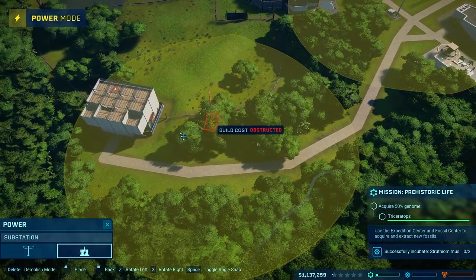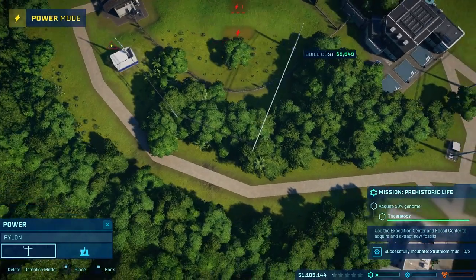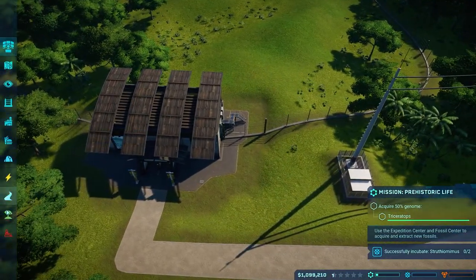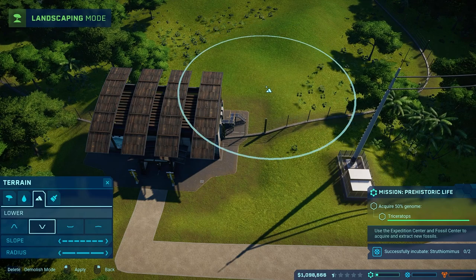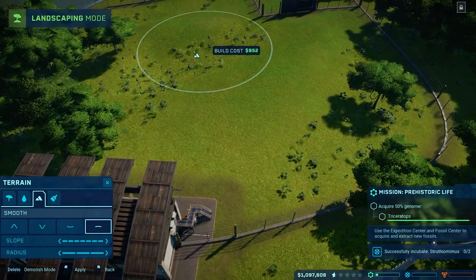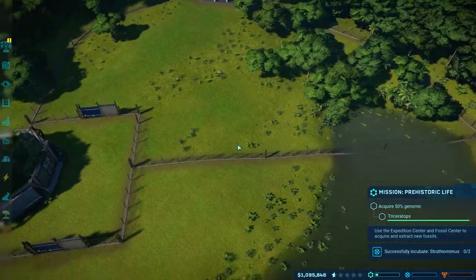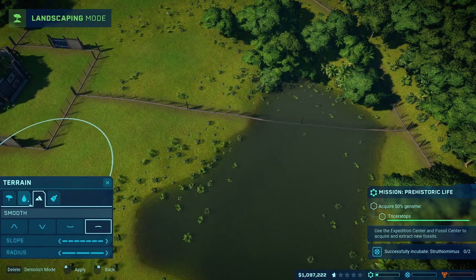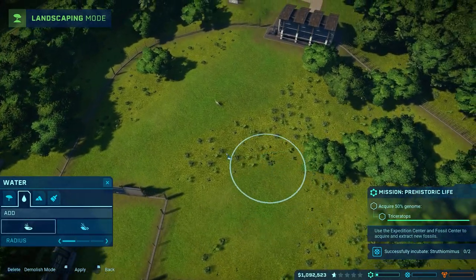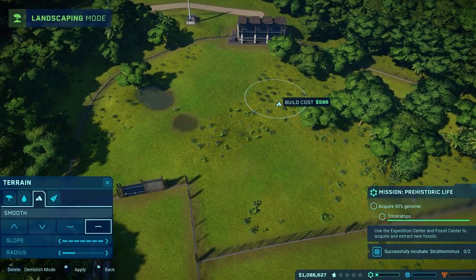We are going to have to put down power for this viewing center, but that's okay. We'll put a power line right next to it and then run the power line parallel to the path over to this little guy right there. Now the guests — you can see it kind of cut out the terrain there, so let's try to fix this a little bit. We'll lower this just a bit and then smooth it — that way it doesn't look super janky. They have a nice view of their Strithiomimuses. There's water over here, which is great, but I don't want the fence to go through the water. Let's get rid of this right here and add in their water somewhere over there.